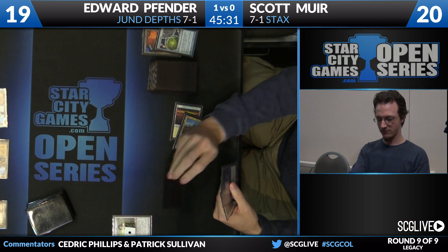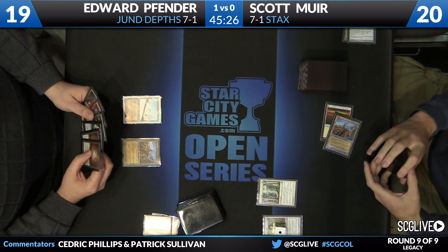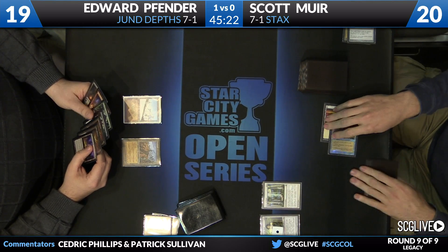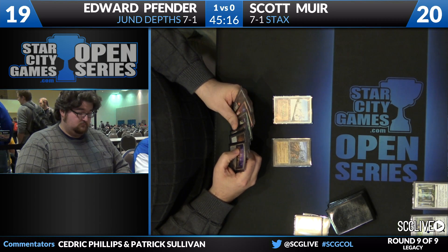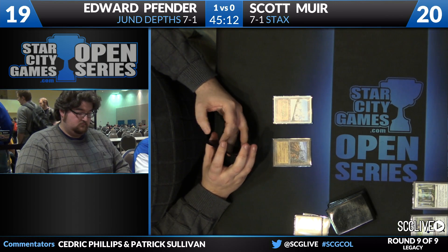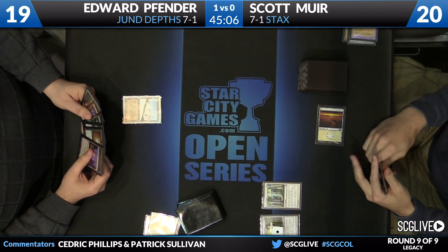Both these guys definitely know what they're playing against. Rest in Peace is insane — there goes Edward's graveyard. He's going to play some honest Magic. A little surprised to see Crucible still in the deck when paired alongside Rest in Peace — perhaps he shaved some copies. He's going to Wasteland, taking care of that Wasteland.